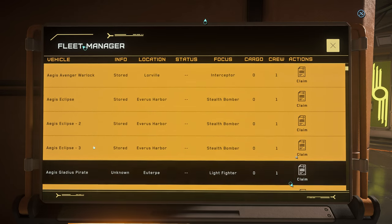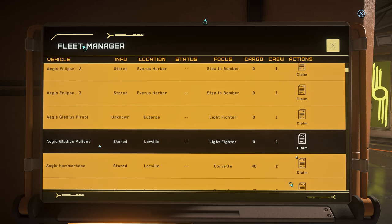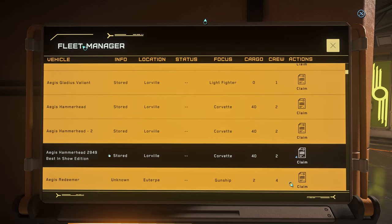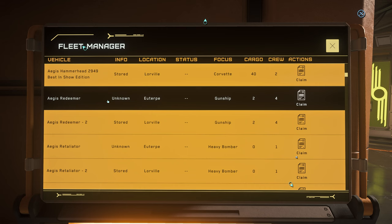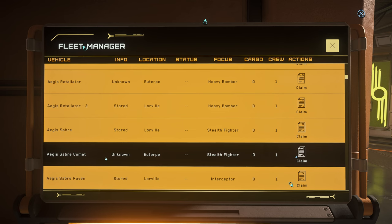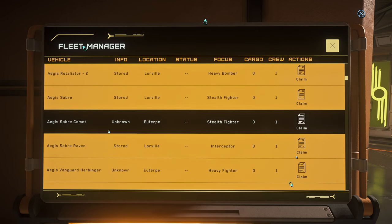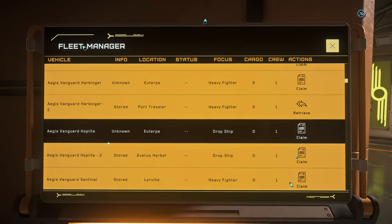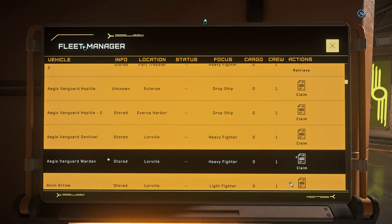The Eclipse also does not have a weapon rack. But the Gladius does contain a weapons rack. I spent a lot of time on my Hammerhead and I did not find even a single weapons rack — so if there is any weapons rack on the Hammerhead, please let me know. The Redeemer does have a nice weapons rack, and so does the Retaliator — in fact, the Retaliator has a few really nice weapons racks. The Saber and Saber Comet have weapons racks, but the Saber Raven does not. The Vanguard Harbinger, Hoplite, Sentinel, and Warden all have weapons racks.